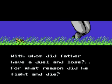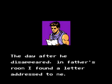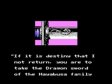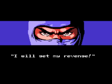With whom did father have a duel and lose? For what reason did he fight and die? Even I don't know for sure. The day after he disappeared, in father's room I found a letter addressed to me. It said: 'Ryu, I am on my way to a life or death duel. If it is destiny that I not return, you are to take the Dragon Sword of the Hayabusa family, then go to America and see the archaeologist Walter Smith. Ryu, be always brave.' I will get my revenge!